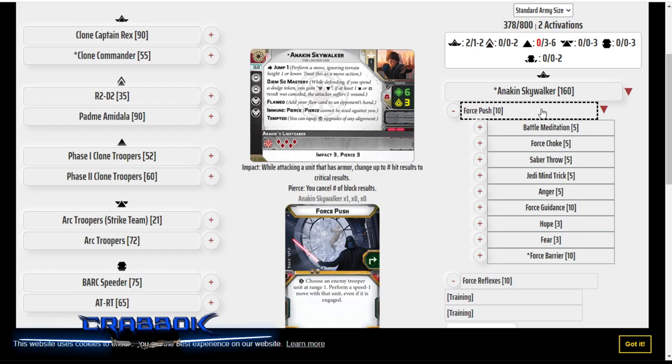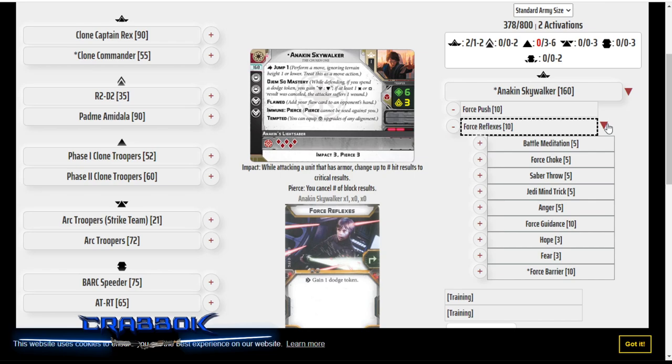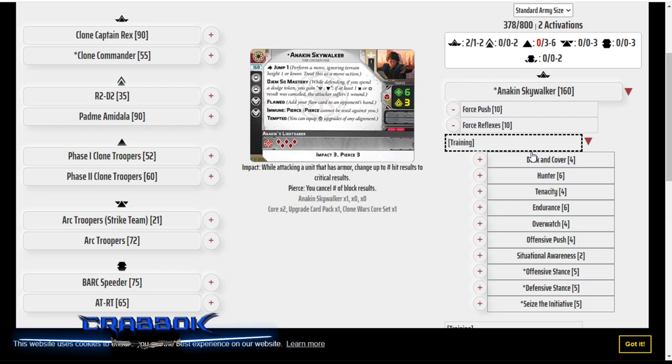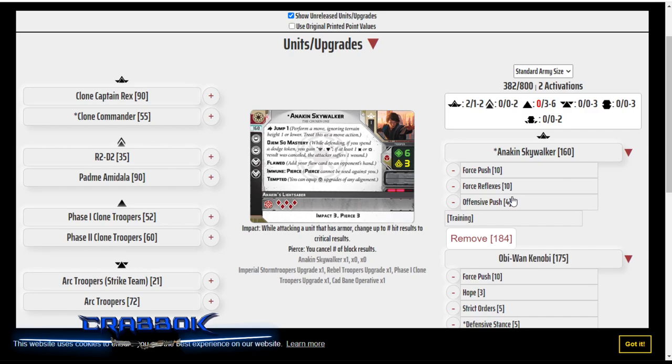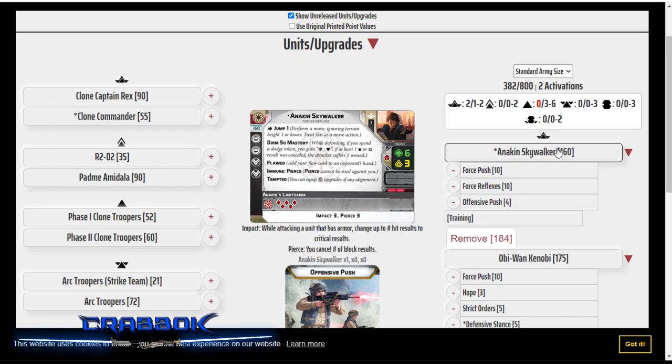Anakin does not have Master of the Force naturally, so he is actually going to sometimes recover, clearing out all of his suppression and also resetting all of his cards. To take advantage of that, I'm also going to give him Offensive Push — another Exhaustible. He's got three Exhaustibles now that he may use in the same turn. A Recover is very viable for Anakin. I don't see him doing it all the time, but if he sees it coming — like he's got two suppression and two more guys are going to shoot him — use these now, because I'm probably going to recover next turn anyway.